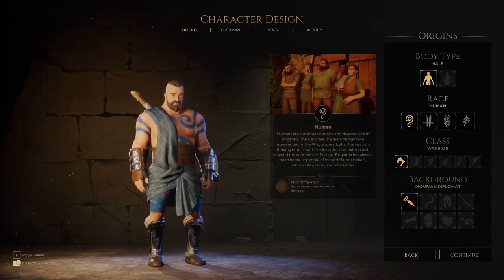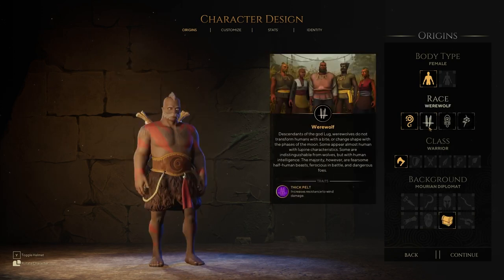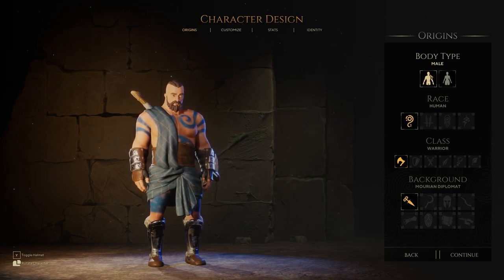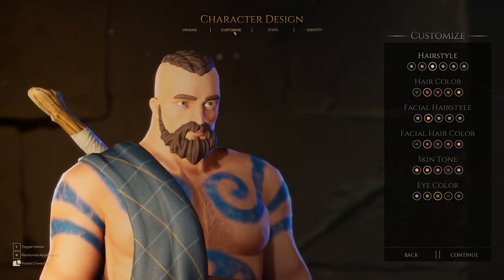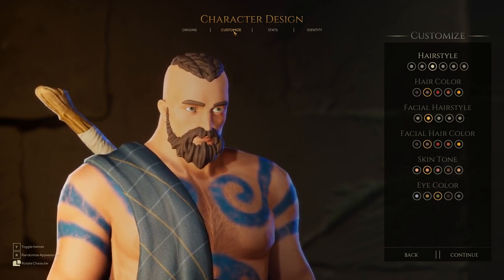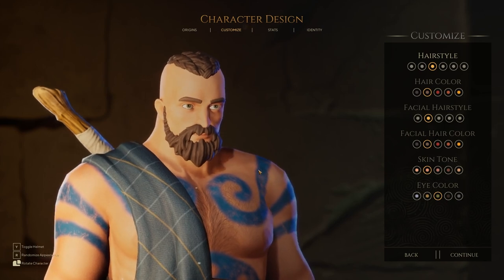We're going to start right now with the males, all of them. I usually tend to choose on the fly because it depends on what the customization options are, but we'll start with male Human. I kind of like how the characters look already. I think there's a decent amount of detail for something like a classic RPG that's usually top-down.